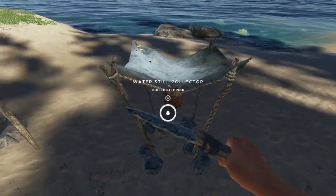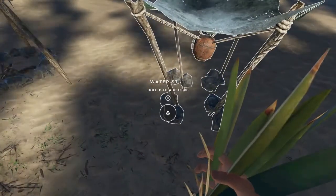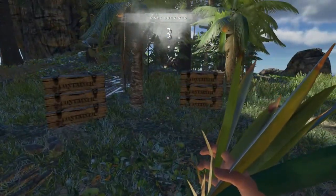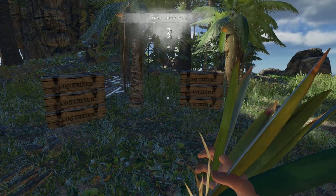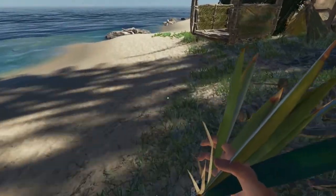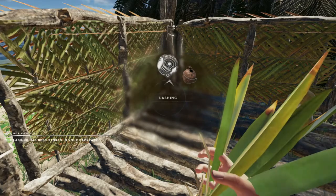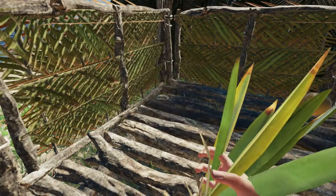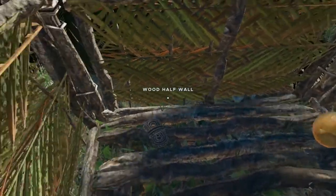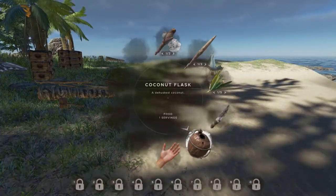Let's see how we're doing on water — we're pretty low, so let's drink all this. That's four. Let's reload. A day survived, okay, no big deal. We're decent on water, we're decent on food. Once you're at the point where you're not eating coconuts nonstop, it's not a bad idea to make another flask. I'll just drop this one here, but this is where they'll start to go. I'm going to save that for water. So now we've got a flask we can take with us.